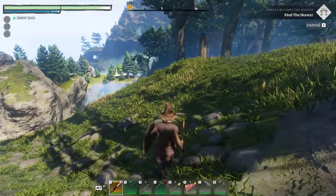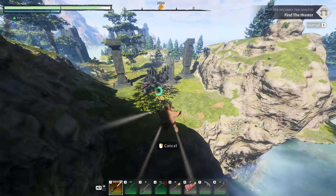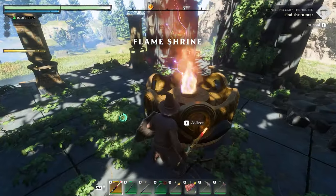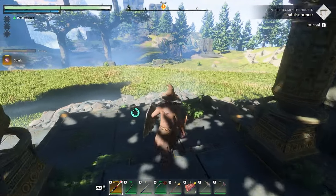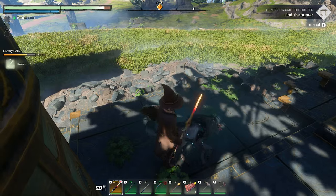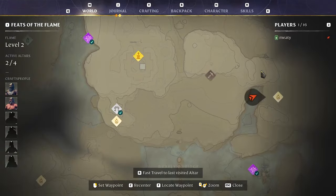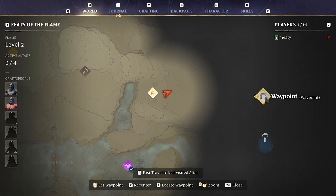I'm enjoying Enshrouded in a different way than I enjoyed Nightingale. Is this it right here? It's a flame shrine — another spark engaged! I think it might be underground. This flame shrine here — it's still showing 36 meters away?